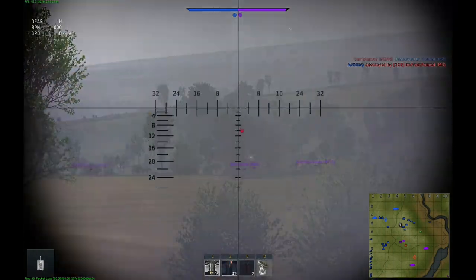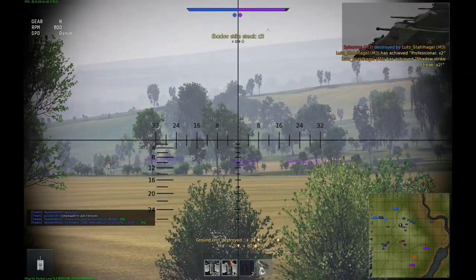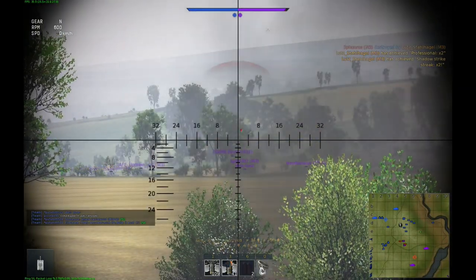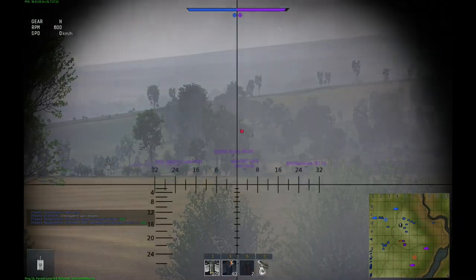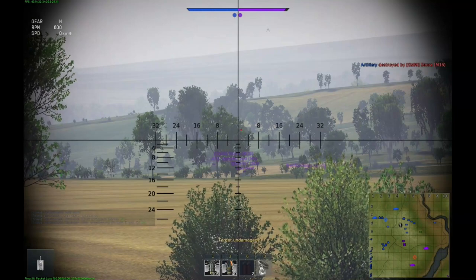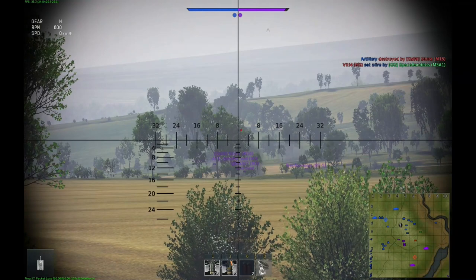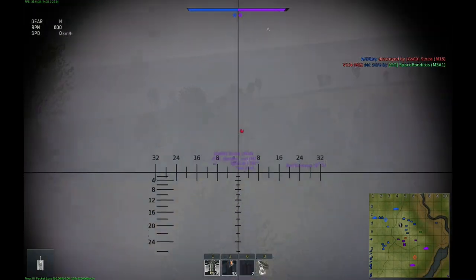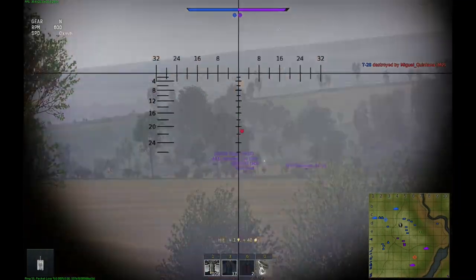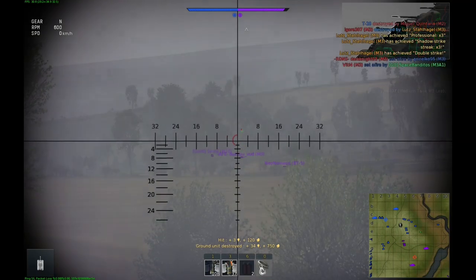A fun fact: the hull-mounted 75mm gun to the right was necessary because at the time American tank plants were incapable of casting a turret big enough to accommodate a high-caliber 75mm main gun, due to the poor development of the American industry during the interwar years. As a result they lagged behind German and especially Russian tank production for years.